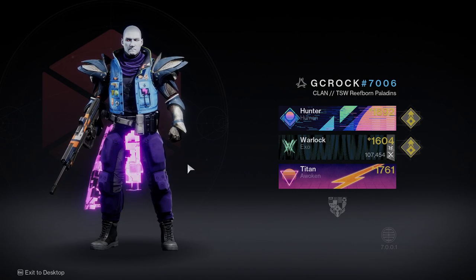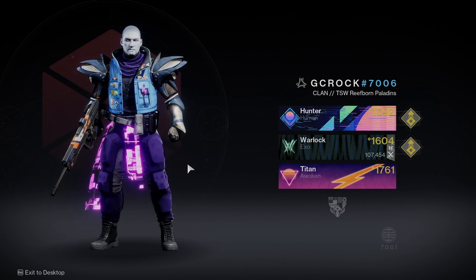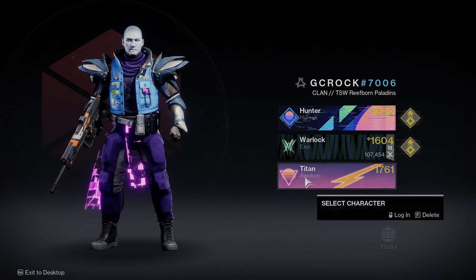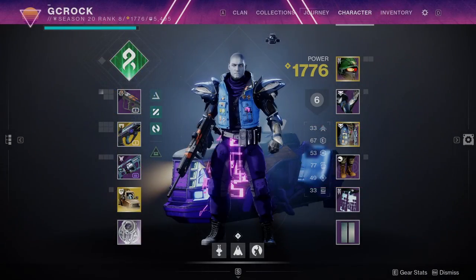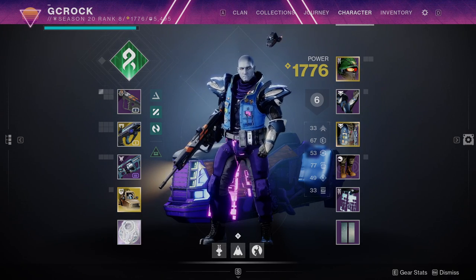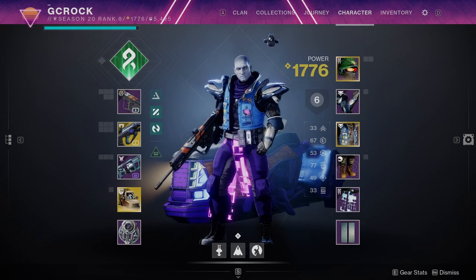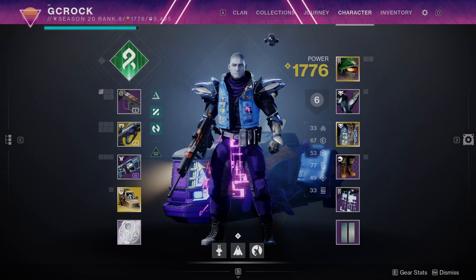Your first task is to get your main character as high a power level as you can — if you can, reach that pinnacle cap. My main is the Titan. I've just finished the Legendary Lightfall campaign with the Titan, so it's at 1761, but if I equip all of my best items I can get it up to 1776. The powerful cap is 1800 and the pinnacle cap is 1810. Ideally, what I want to do now is get as close to that pinnacle cap as possible — all the way to 1810 if I can.